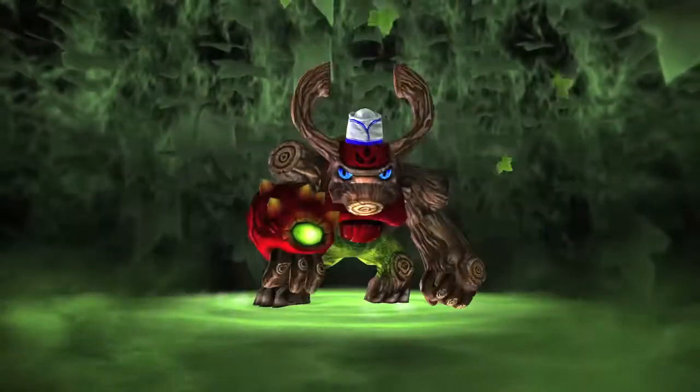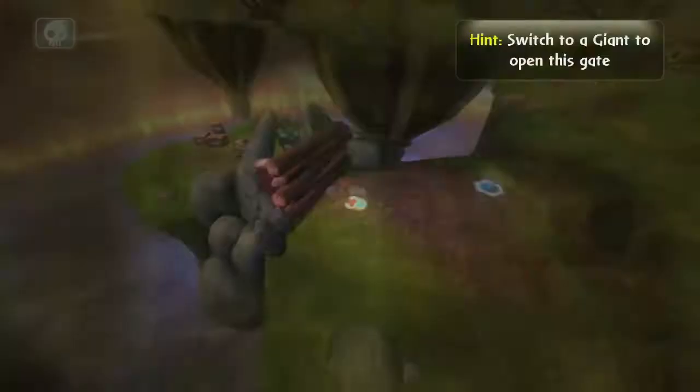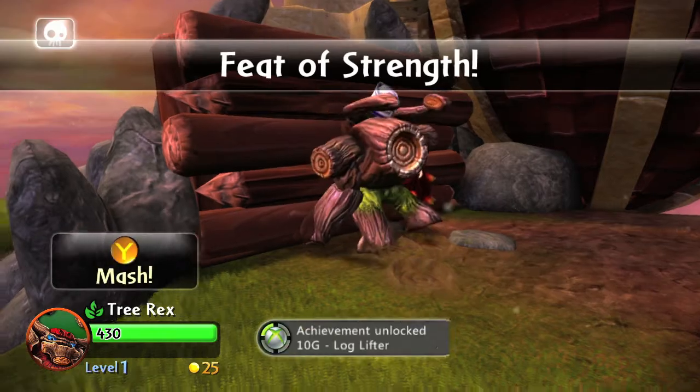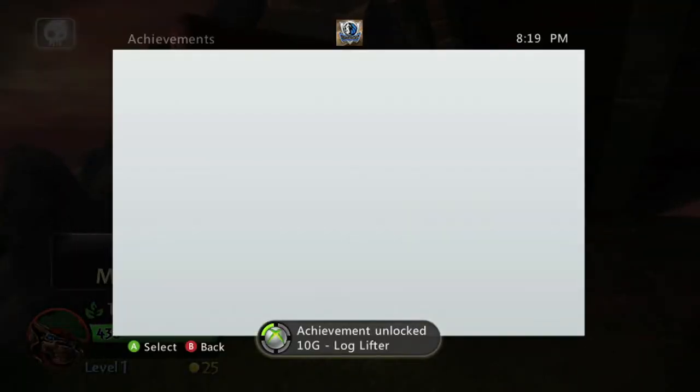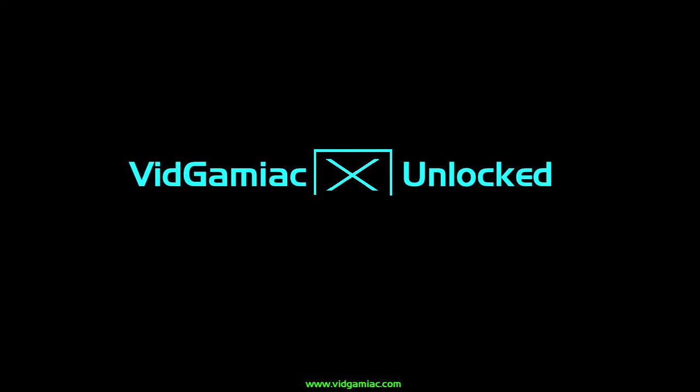Your game should have came with Tree Rex. You want to swap over to him, and with his super-duper awesome strength, you can move the logs. Just tap the Y button — you don't even have to finish the Quick Time event. You just need to initiate it, and you should get the achievement, 410 Gamer Score. And that's all there is to it.